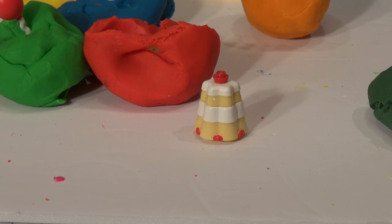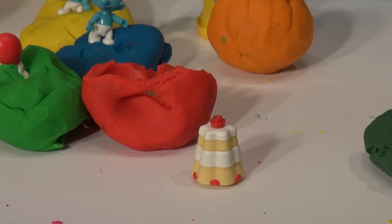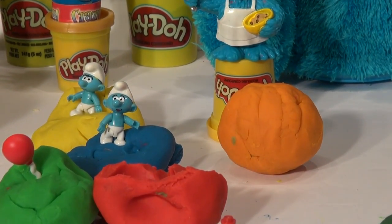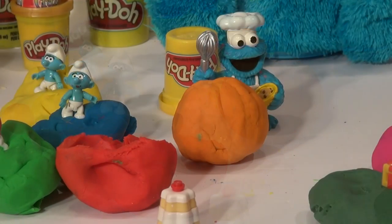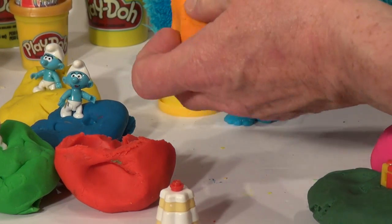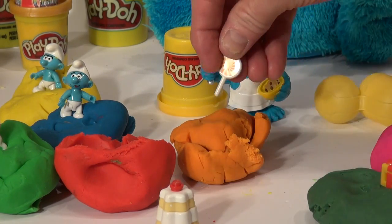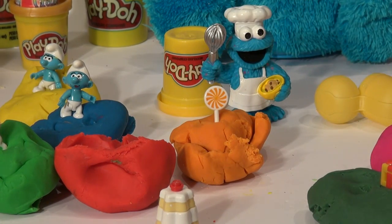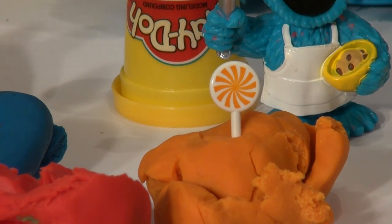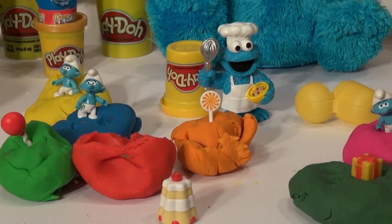Wait — that was only seven eggs, where's the last one? Oh wait, we forgot the orange egg — he was hiding over there in the corner! Okay, let's open the last egg. Cookie Monster Chef, hit that with the whisk — see what's inside. Whoa, what the heck? Not sure what that is — a sucker or a lollipop? We'll put the kit together and see what we have.